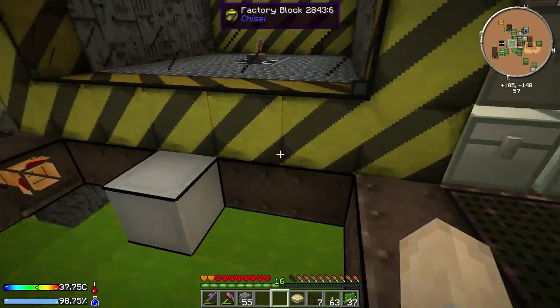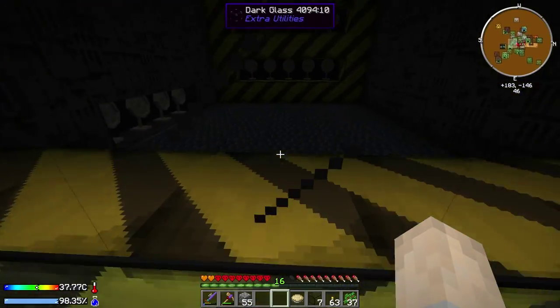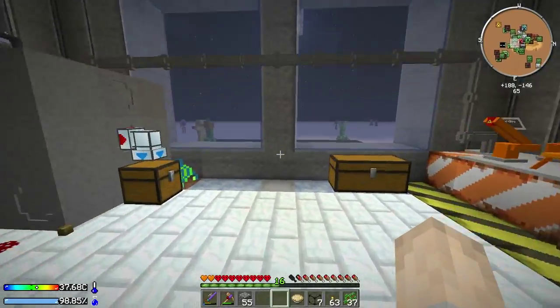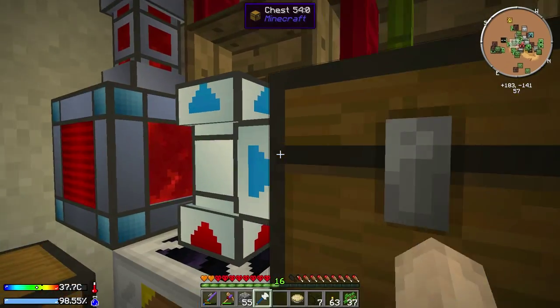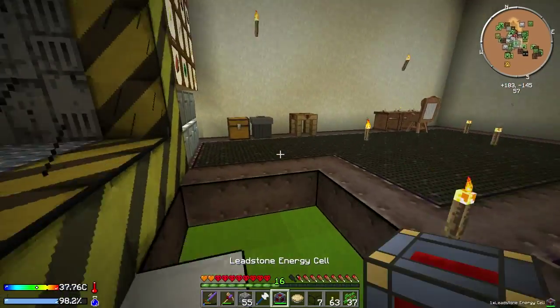Now we need to kind of get far enough away so that this thing starts spawning stuff and we can check it out. So let's actually go grab that leadstone energy cell and we can upgrade it while we're waiting for stuff to spawn. All we need is four invar to upgrade this, so that's quite easy to do. I should have some invar somewhere around here.